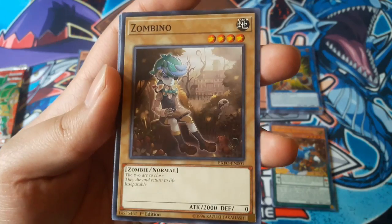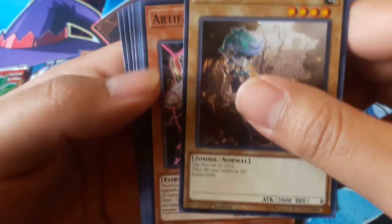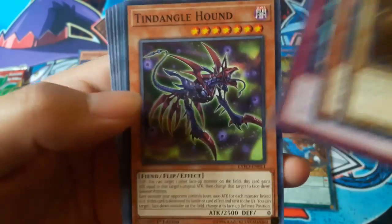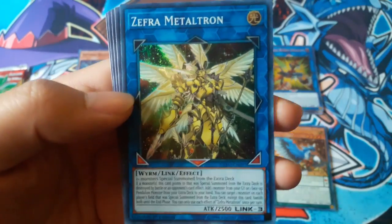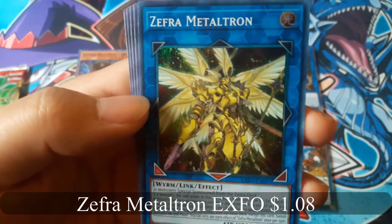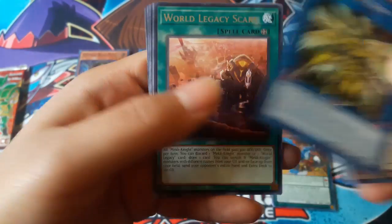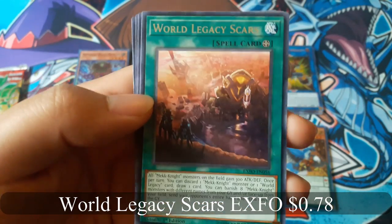Zombino — I like that one. Zephyra Medaltron for a super rare. And World Legacy Scars for a rare.